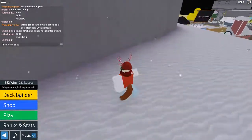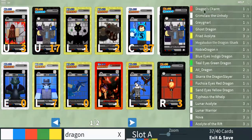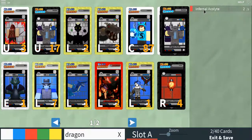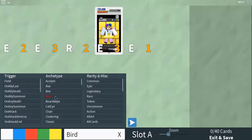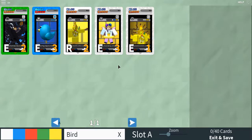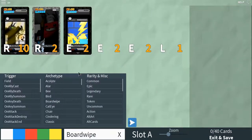Alright, we're still on the roof here and we are going to make a new deck because dragons are a little bit less than 200 IQ - what sounds fun. Bird is so dumb, are you kidding me? Board wipe, what do you mean?